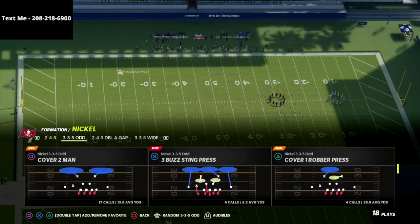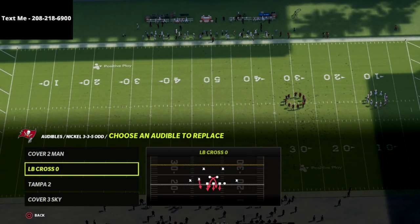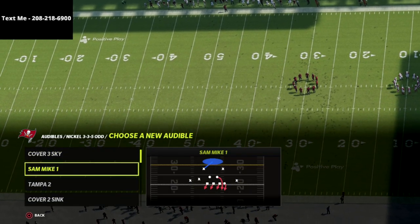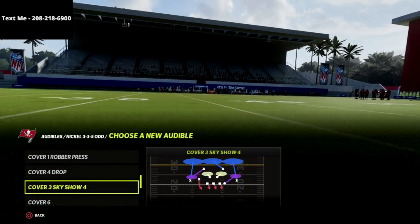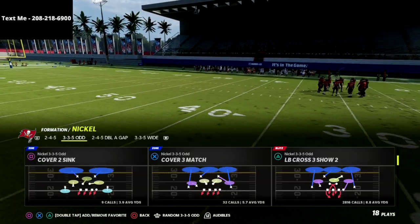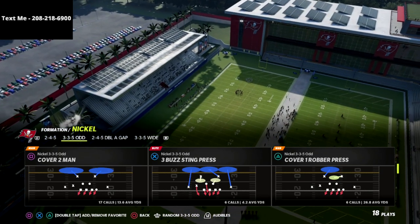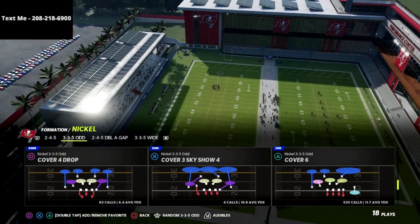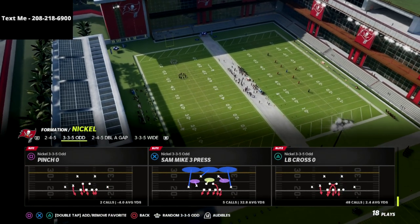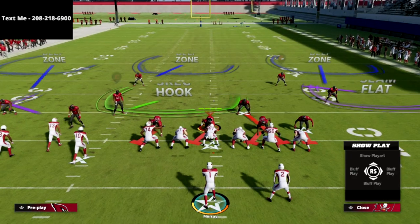That being said, we're going to jump into today's video. We can do this out of a lot of different defenses, but I'm going to show this out of a couple of my favorites - Sam Mike 3 and Sam Mike 1 - and then I'm also going to show this out of the Cover 2, because I really like the Cover 2 this year, especially with a very specific adjustment we can make in the 335 odd. Anyway, stay on Mike 3 press will be our base defense.